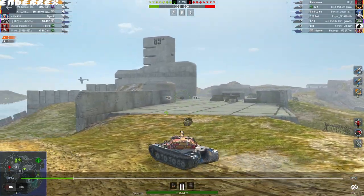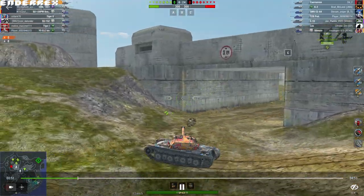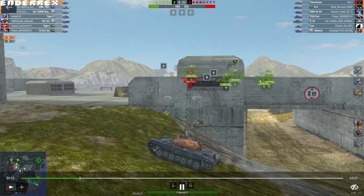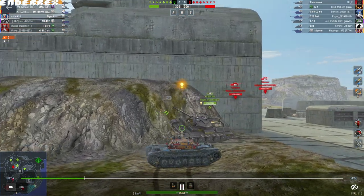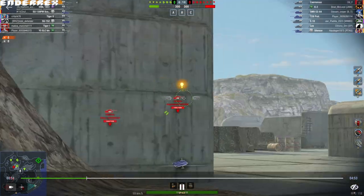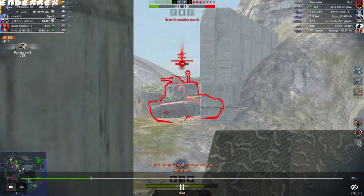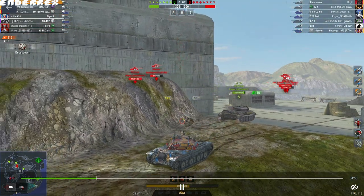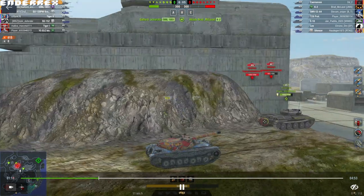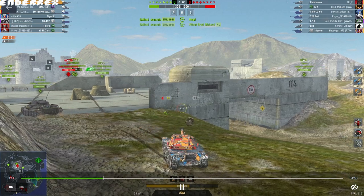I'm currently scouting. This game is a pretty slow burn. Most of the damage comes at the end. I'm trying to push up because I think the left side is clear — it is not. There is a Silencer and a T-28 prototype. I only recognize the T-28 prototype, so I peek the Silencer assuming he's not an autoloader, but he is. He hits me for 600 damage, though I hit him for over half his health since he is a tier 7.